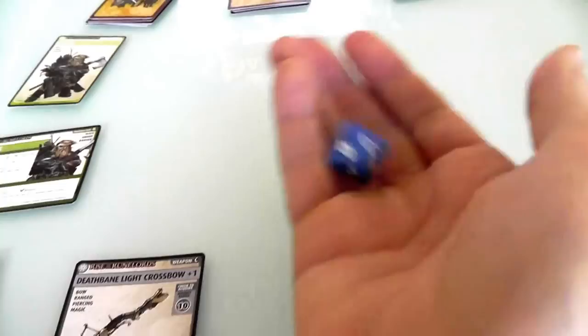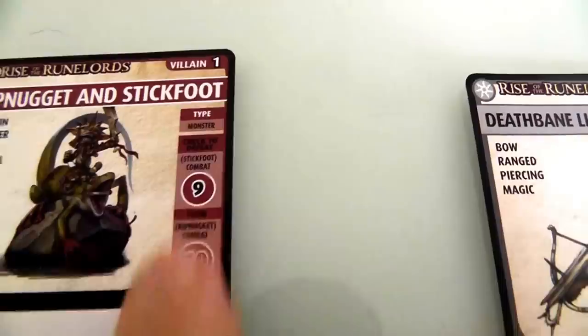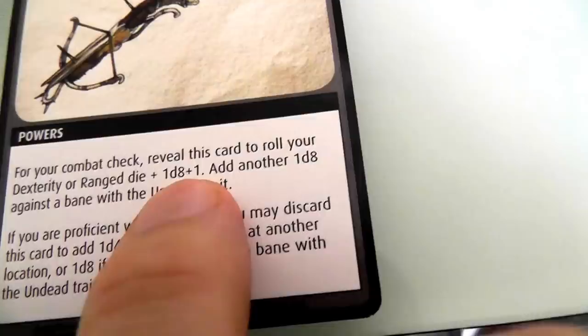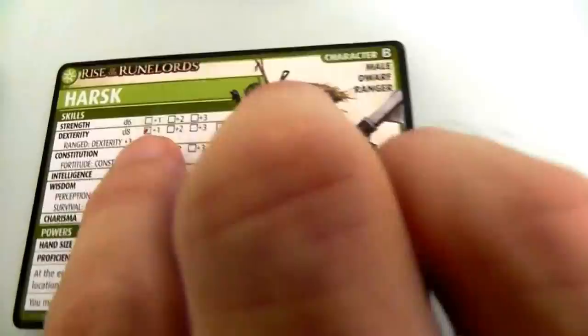Rip Nugget and Stickfoot are no more. I didn't take any damage. Now, you'd think we won — but nope, he is going to sneak off. We draw three random cards from the blessing deck outside the game, add him to those, shuffle them up, and one of each goes into each of the remaining village location decks. We have no idea where he's run off to — you put him in and then have to shuffle the whole deck.